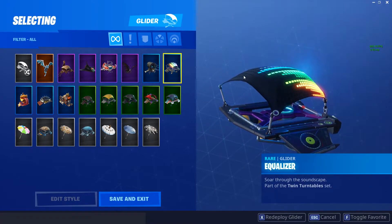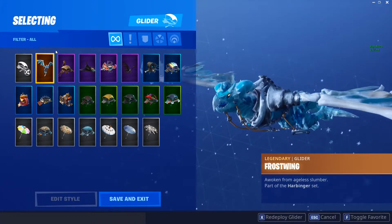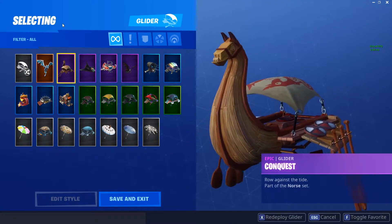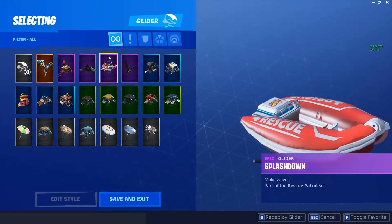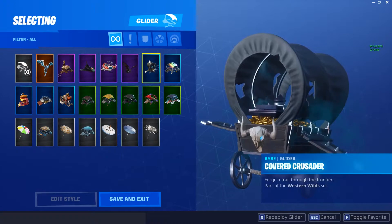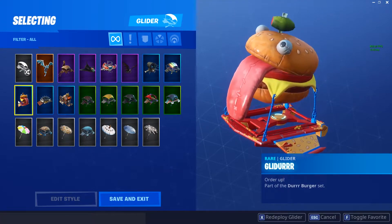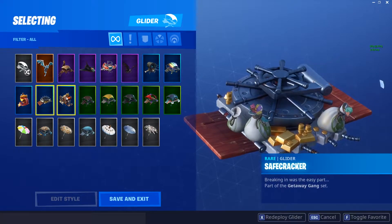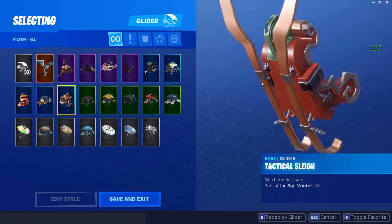I just got the new Equalizer glider from today's Fortune Is a Fortnight challenge. First up is Frost Wing — in my opinion this is the best glider that's ever come to the game. Then we got Conquest from Season 5, Deep Space Lander which I bought, Splashdown from Season 5, Swarm from last season, Covered Crusader from last season, and Savecracker which came with the Wild Card skin from the Getaway LTM.